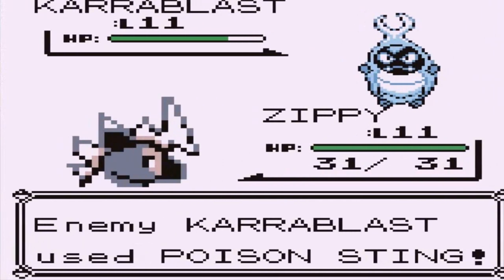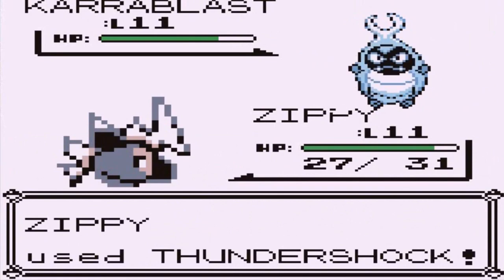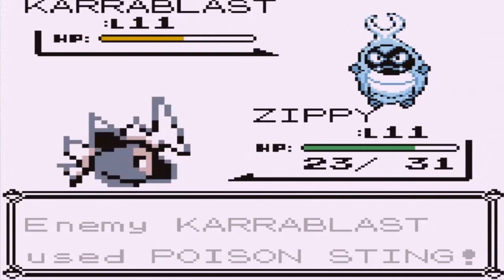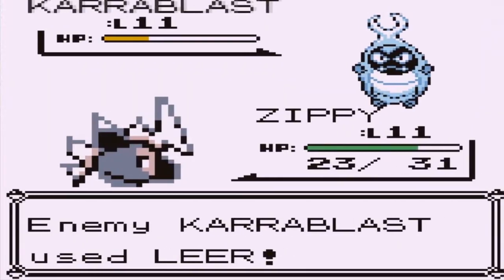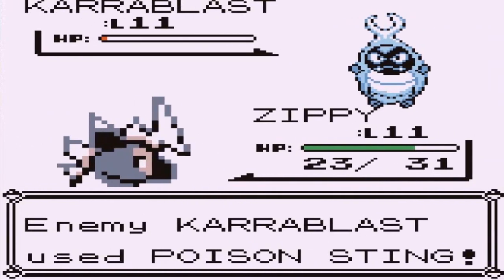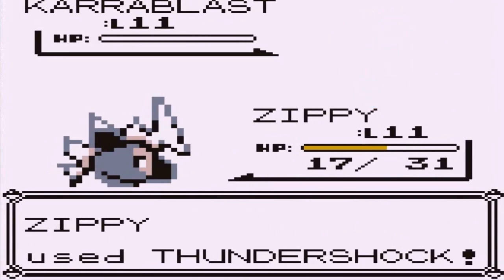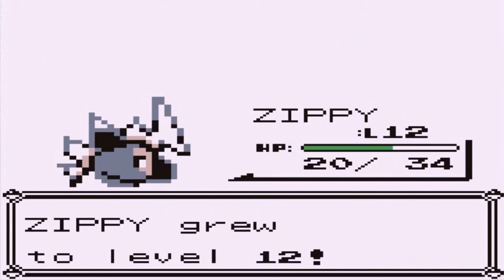Not really. There it is, a Poison Sting attack. Do not want that because you can only have so many Antidotes. Here comes another Poison Sting — I'm taking the whole risk, guys. Here comes a Leer attack, not so good, but let's use another Thundershock. Poison Sting — it's finally poisoned? No, it survived. Thundershock for the win, and Zippy grows to level 12.